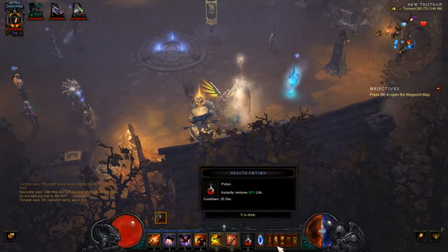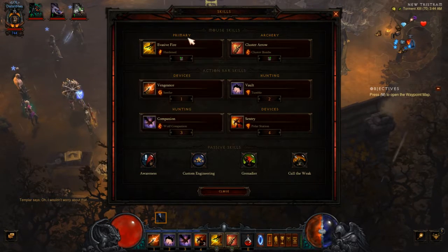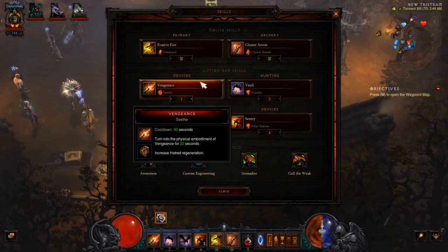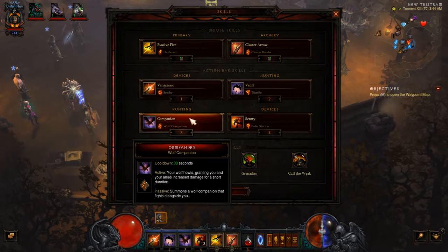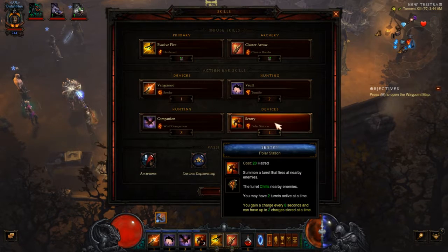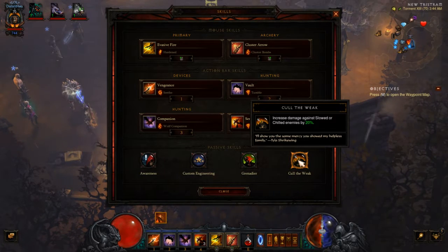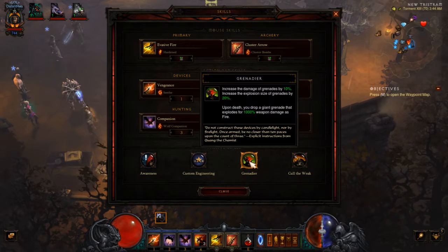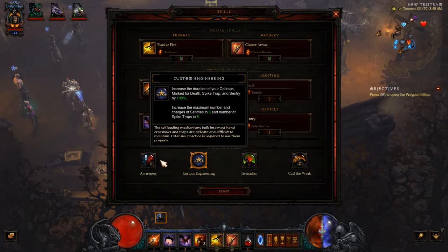We've got some skills, because we've got to get good. Pretty standard Marauder: Cluster Arrow with those bouncing bombs, Vengeance, Vault. The companion slot doesn't really matter because Marauder gives me all the companions. Polar Station, which goes well with Call of the Ancients because Polar Station freezes them and Call of the Ancients allows me to do more damage. Grenadier, because the turrets are going to shoot out grenades whenever I shoot grenades. Custom Engineering, because we like having more turrets. And Awareness, because we love cheating death.